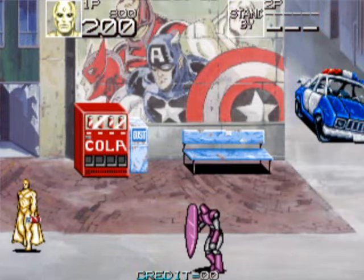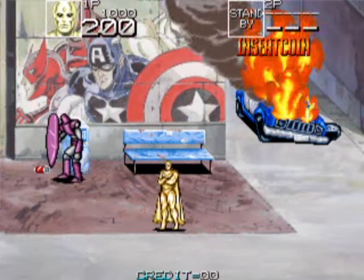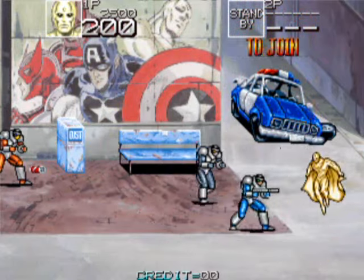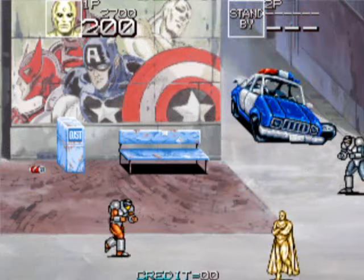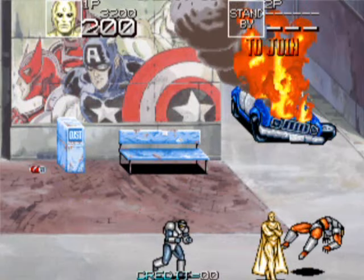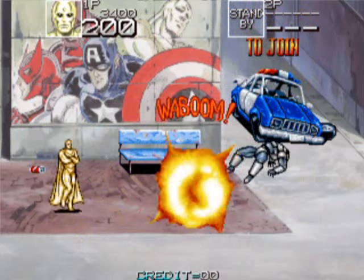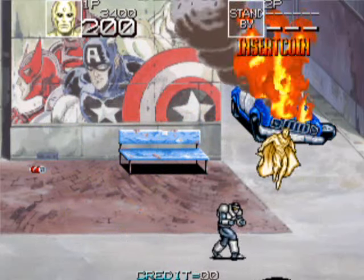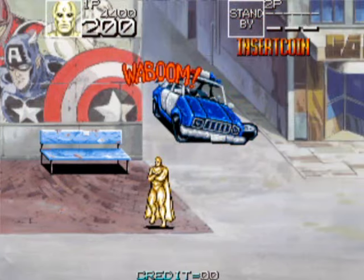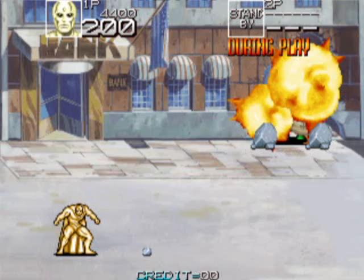If you press the attack button before you reach the height of your jump, you can do a dive attack. Some characters are better at doing a combination attack when close to an enemy — you might be able to grab them and pick them up over your head, then just throw them at other enemies. You can lift all sorts of really heavy objects and I think every character can do that.